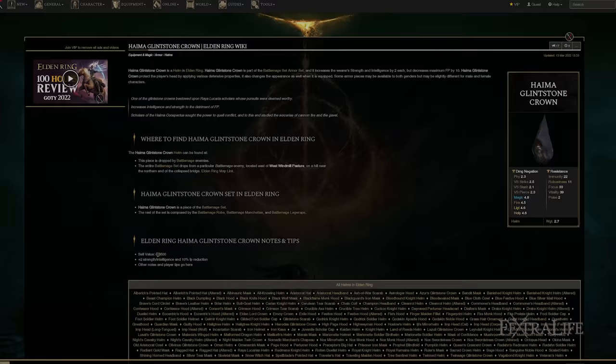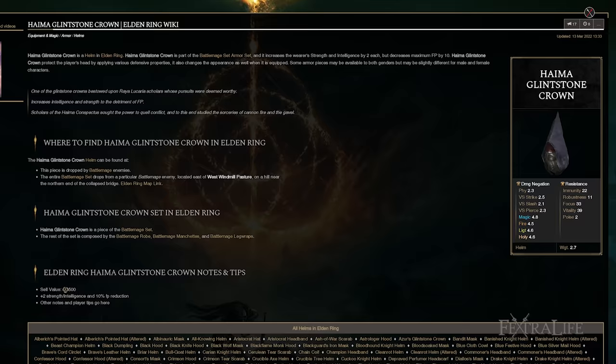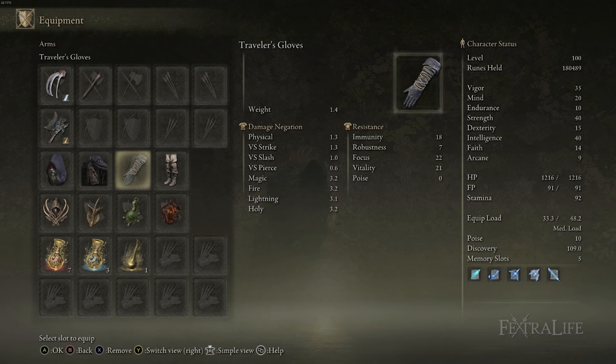For armor, I use the Heima Glintstone Crown to give some Strength and Intelligence at the cost of a little FP. We don't lose too much FP because we don't have a huge FP pool, so it gives me a little extra points in the exact stats we need for damage. I also use the Raptor's Black Feathers, which increases your jump attack damage by 10% — you do a lot of jump attacks with this build, so that's great. The last two pieces will probably be something light to keep your equip load down, since we have no points in Endurance.